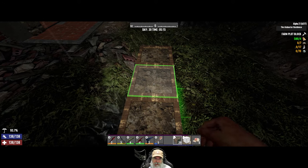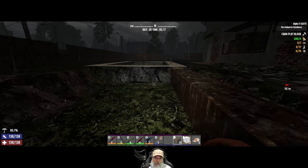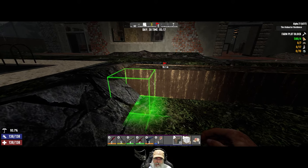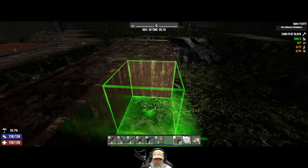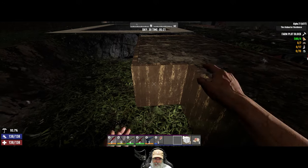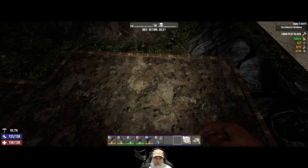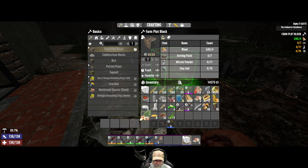Let's put the crop plots down here. I think that gives us nine — one, two, three, four, five, six, seven, eight, nine — yes it does. That gives us 18, 19, 20, 22 — okay so I guess it's 22 spots. That's 23 all together, yeah.